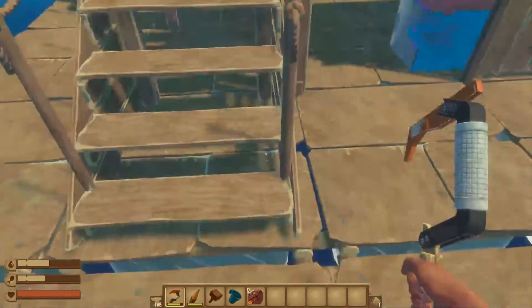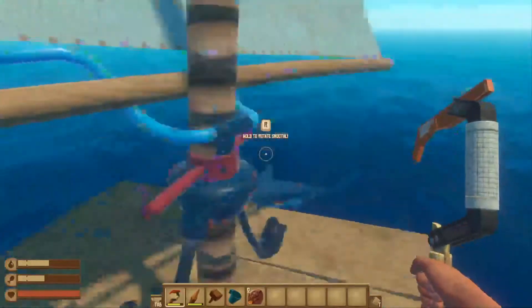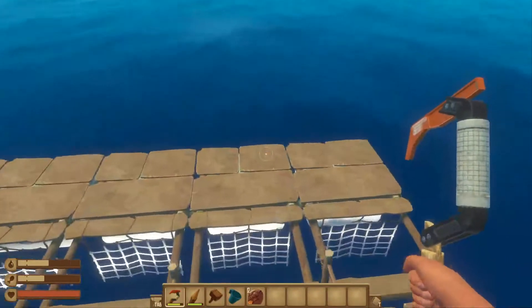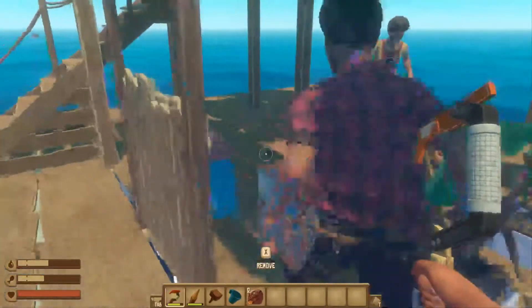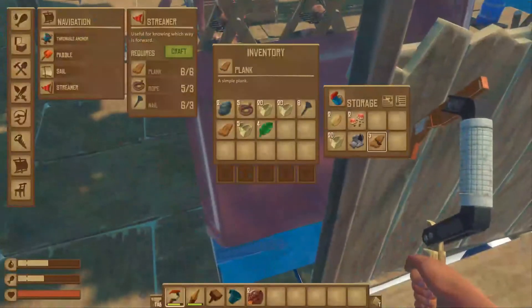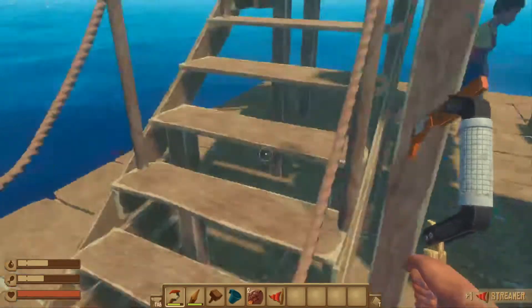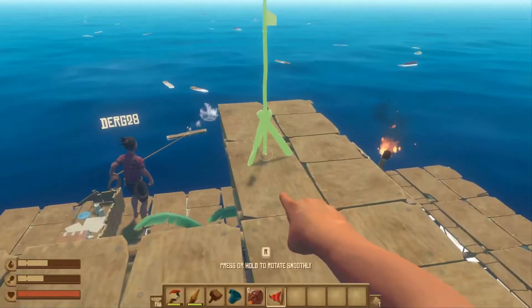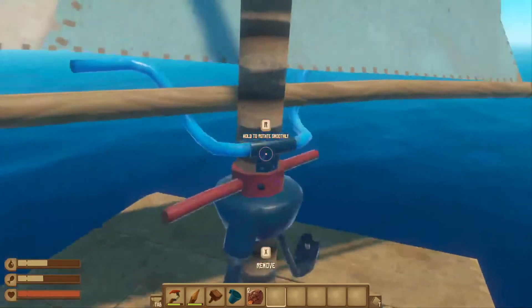I need five more planks if anybody has it. Check the chest - I have some. Whoever can give it to me, I'll make it. It's in the non-food chest. I don't see any food to put on the grill. That's because I'm holding it all. Greedy. But I also can't do any more fishing for now.